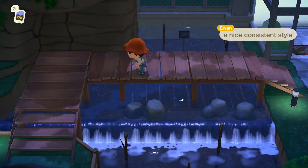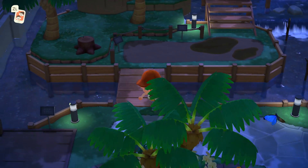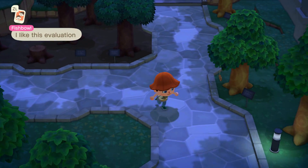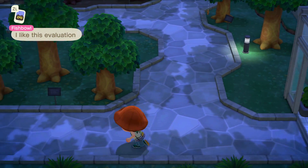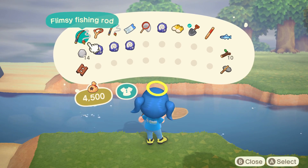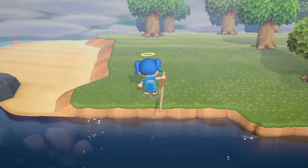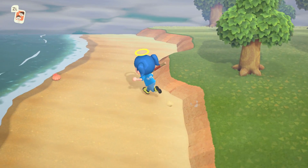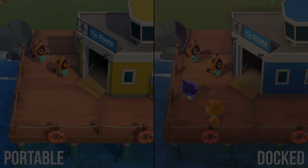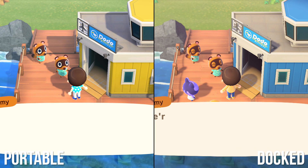Everything from the lighting to materials to shadow work and effects all stand out in the context of the series. Even the water rendering tech is impressive, with caustics and realistic ripples as it splashes against land. The shader effect kicks in with every landing of bait from a fishing rod, and water life splashing around the gorgeous aquarium area too. It's a shame reflections are so limited here — even mirrors don't show your character. Every element across New Horizons is at least consistent between portable and docked play, so if you're playing on the go, you miss out on no visual details.